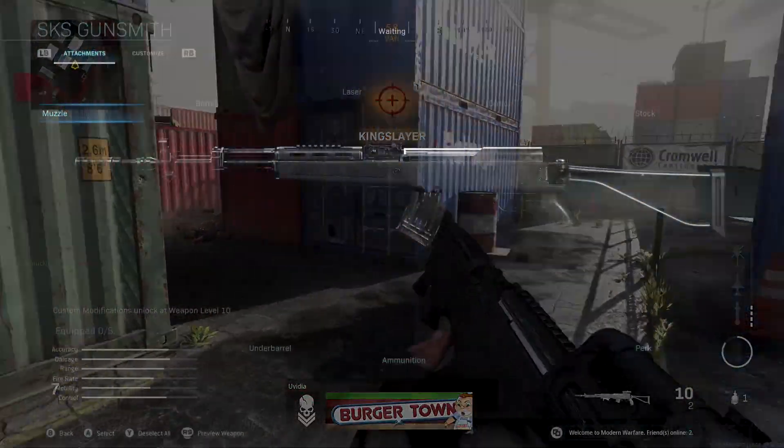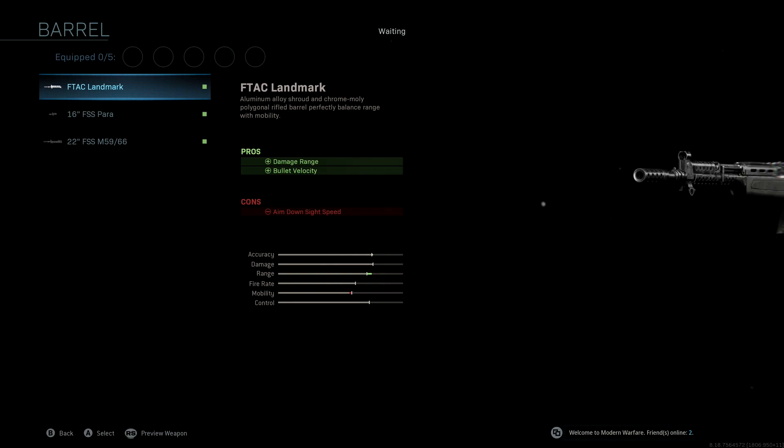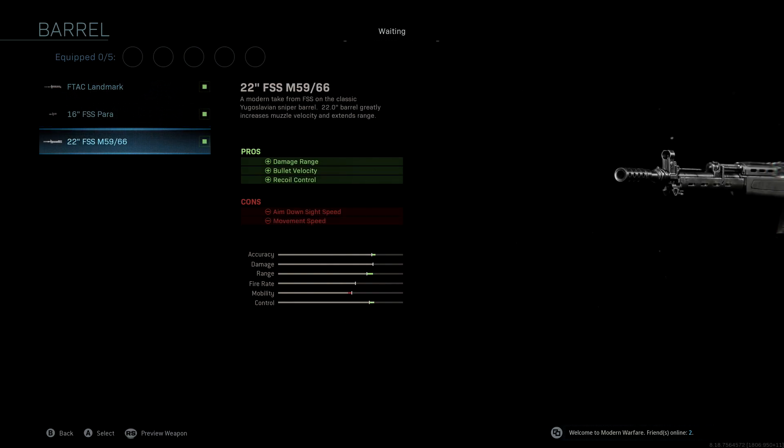So if you guys take a look at the attachments, we're not going to be using a muzzle. The barrel we're using is the 22 inch FSS M5966 — that is a mouthful. Essentially it's the last barrel you unlock with this weapon. You're getting damage range, bullet velocity, and recoil control, and this attachment really gives us a massive boost to all three of those crucial stats.